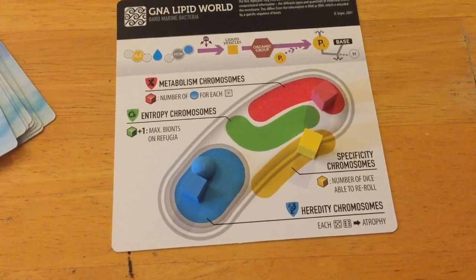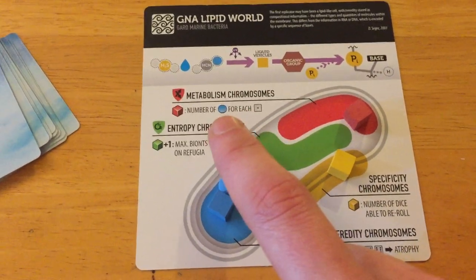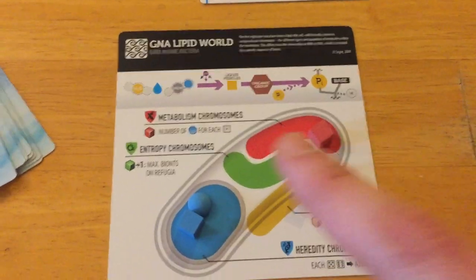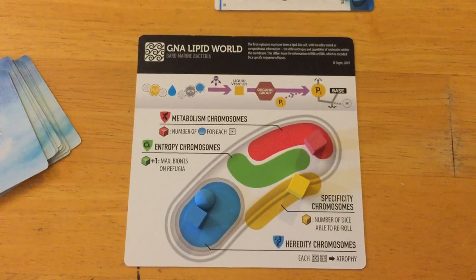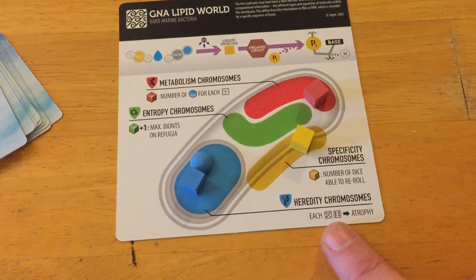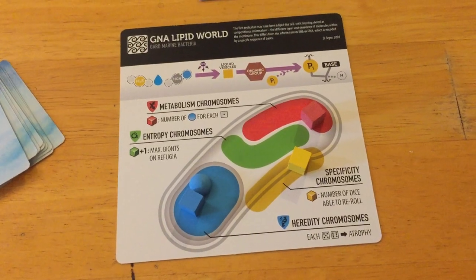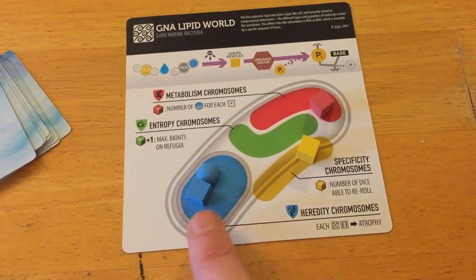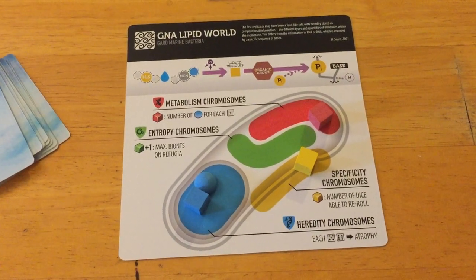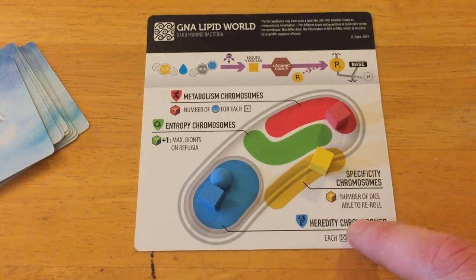If you roll a five or six, that's a hereditary issue — you're not reproducing correctly. For every five or six you roll, you potentially suffer atrophy. You can negate that with hereditary chromosomes (blue cubes): for every blue chromosome, you can negate one five or six roll. Yellow cubes let you reroll — one reroll per yellow cube. So if you rolled three sixes but had two hereditary chromosomes, you protect against two; for the third, you reroll and hopefully get something safe. Red lets you generate energy on ones; green lets you place more bionts on more organisms.